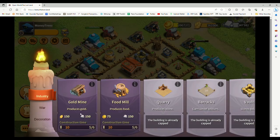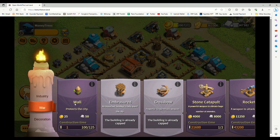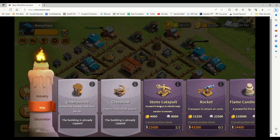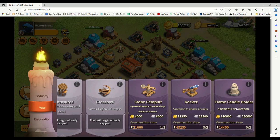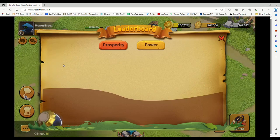Looking at what we can build: we've got another gold mine we'll get going, and we'll probably build the food mill. We can get another 25 walls here, and we can get one more catapult — we'll probably go ahead and get that. We're not going to mess with the rocket and the flame candy holder. I feel like that's meant to say candle holder but they put candy holder — again, it is a beta game.